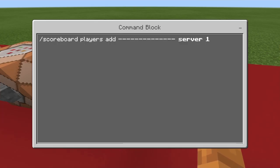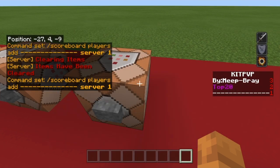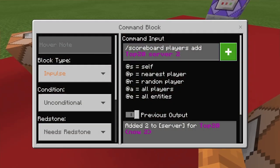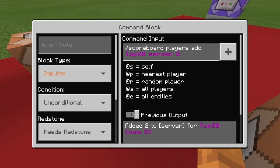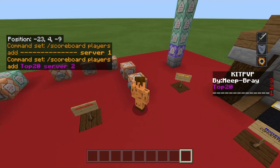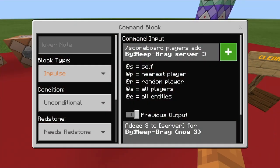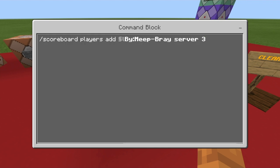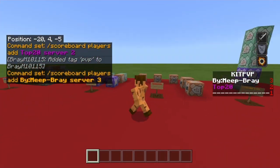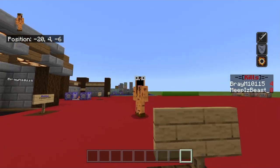In here it's: scoreboard players add, and then I just have little lines which put lines on the scoreboard, and then server 1 — which is just number one on the scoreboard. The next one you can add: players add, put 'top 20' and then server 2. Make sure each one you add has a different number — you can see it says one, two, three. Then: scoreboard players add 'by' — or whatever you guys want like ranks, news, or rules — and then server 3. Type those in chat and you should have a scoreboard for your server.